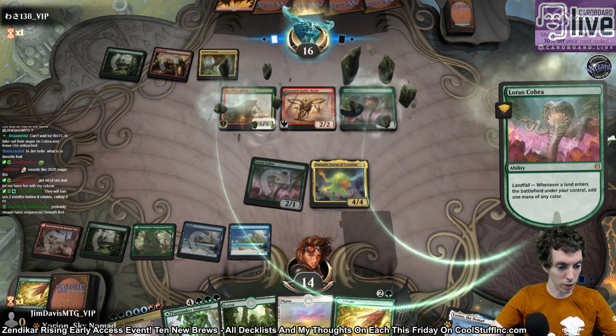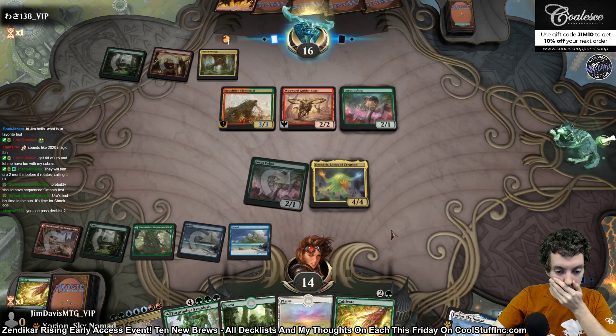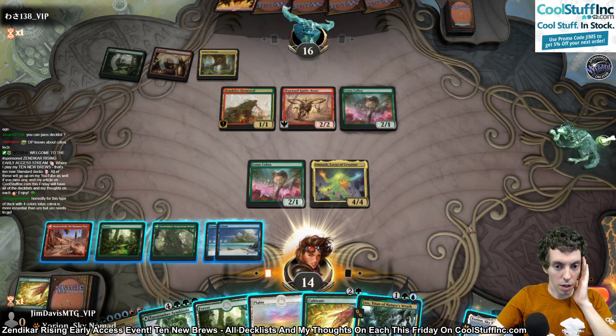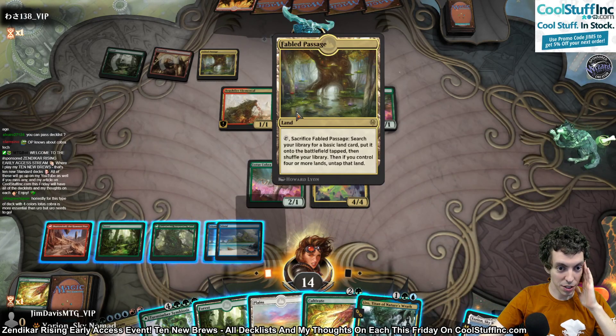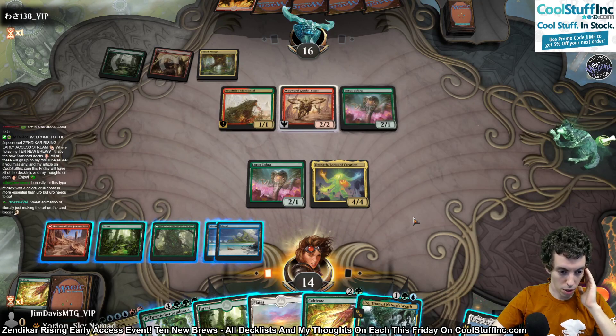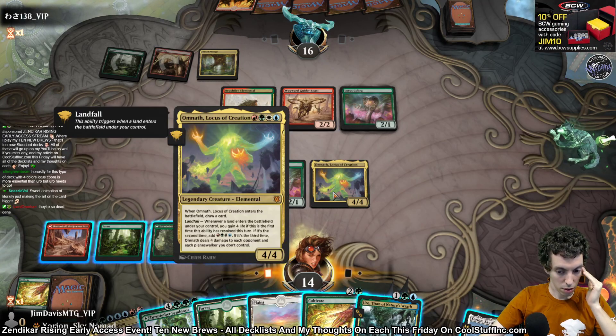We need to draw a blue — we've drawn no dual lands this game. This is a little bit of the downside of the lands that only tap for two. Passage, go. Omnath holding the fort. Oh, we drew Uro — what does that do for us? I think that might allow us to cast Ultimatum, because his escape makes two mana. Oh my God, okay.